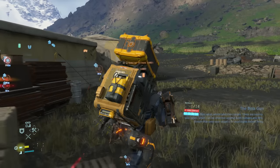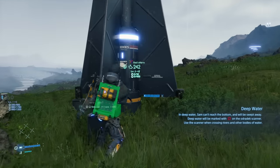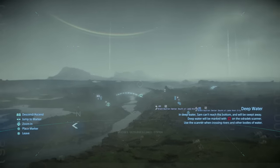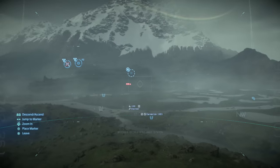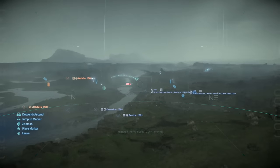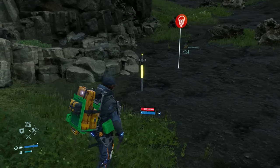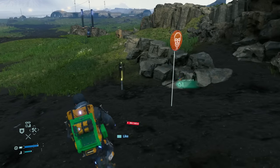First, some tips for mules and getting through mule camps. Always use a watchtower to look around mule territory before heading in if possible. If you're connected online there most likely is a watchtower around from another player. If you can't use one, press R1 to scan the nearby area — it should mark the cargo that the mules are carrying so you can get an idea of where they are. The pylons sticking out of the ground sense you and send out a wave to detect Sam, so the mules can ping your cargo and come chase you down.